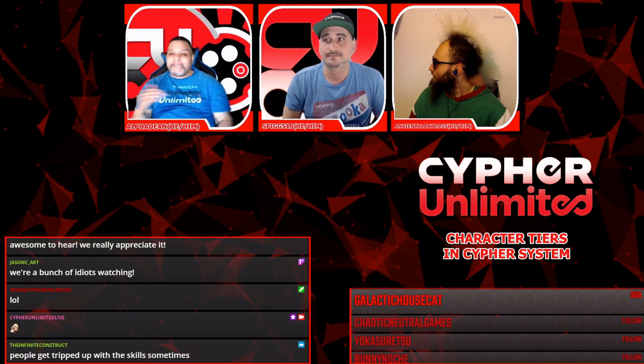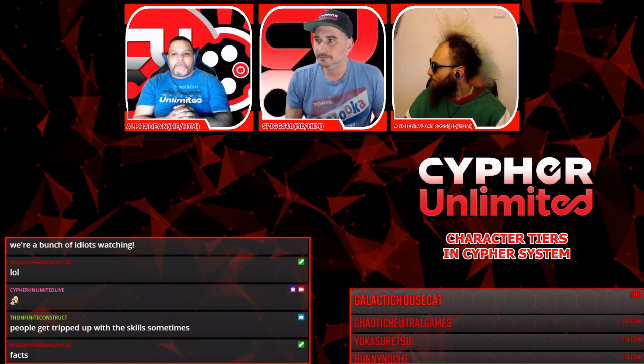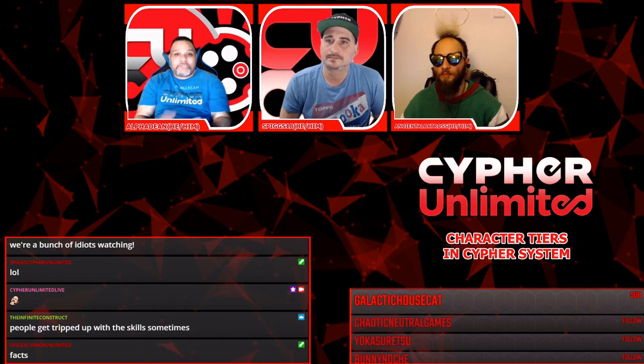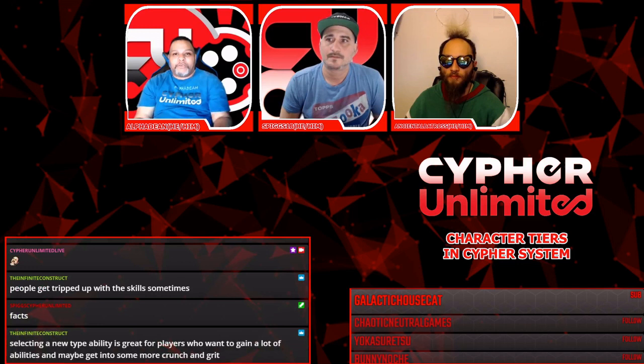To me, Cypher System's character progression is just like watching a TV series. Look at Buffy the Vampire Slayer — from season one to season two she tiered up. By season two she was at a new tier; she wasn't just using her natural talents. And I think that's what we should start looking at: the character story aspect. She came fully loaded, and that's what makes it so cool.